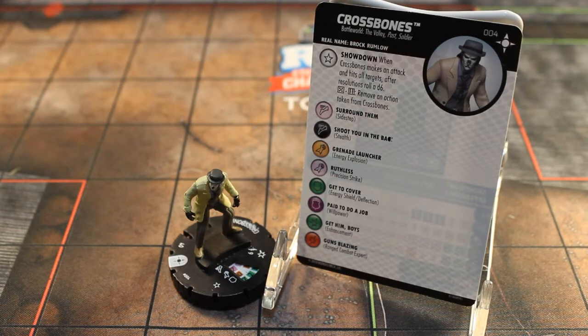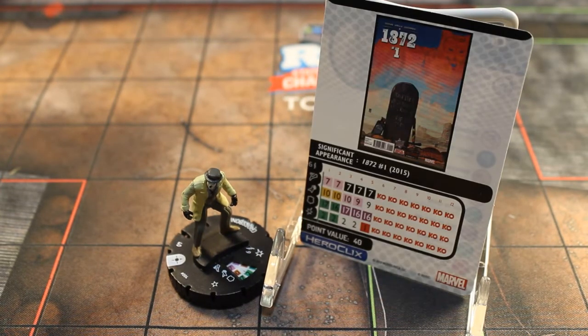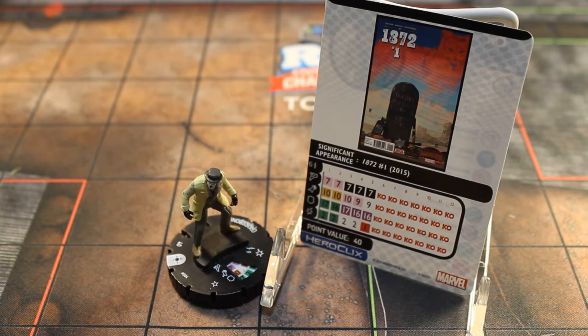He's got a standard assortment of powers. Looking at his dial, he is 40 points. 40 points gets you a six-range single target, seven movement with Sidestep, ten attack with Energy Explosion, 17 defense with Energy Shield/Deflection, and two damage with Enhancement. Overall not terrible, not great either, but for only 40 points this guy's pretty solid. It's just fun to get these alt versions of our regular characters anyway, so he's cool in my book.